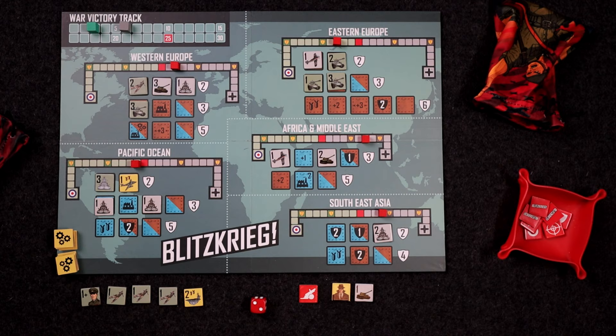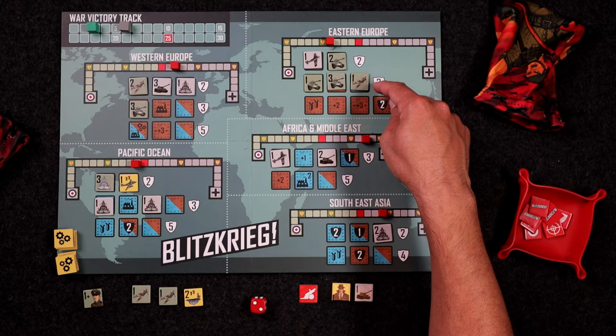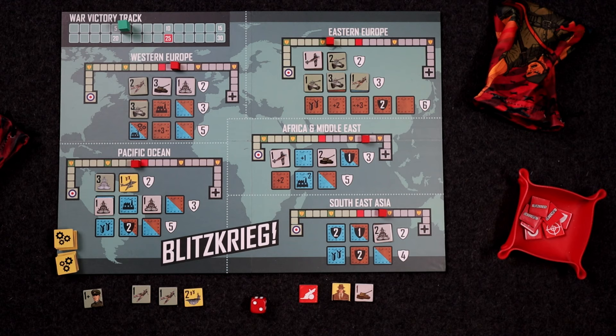That Spy really threw a wrench in my plans. We'll come here with a one unit, get a plane, and get three points: one, two, three. It's a tie. Now we've opened up a potential bombing spot, and hopefully the AI won't take it. I have a feeling they might, though.